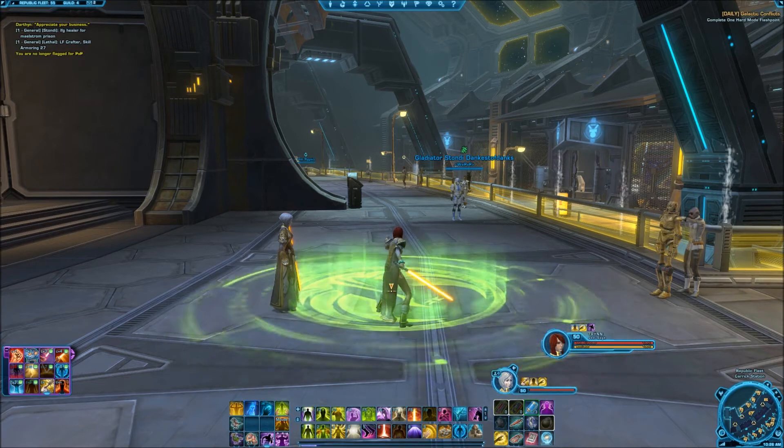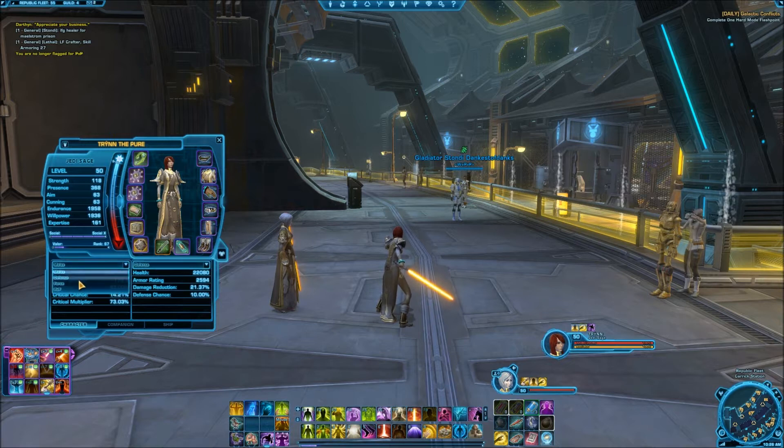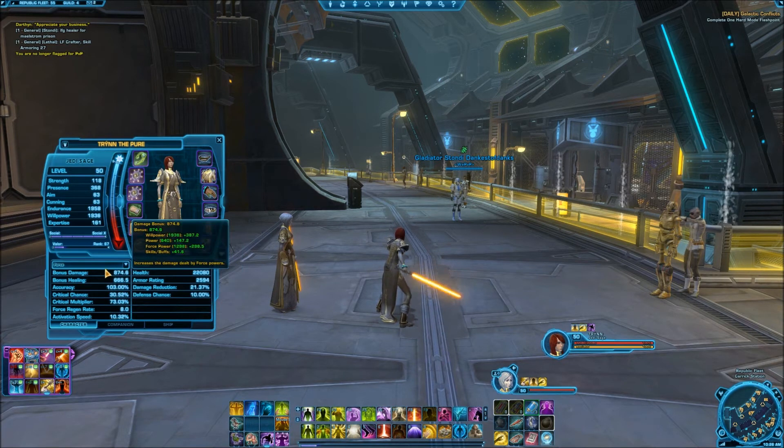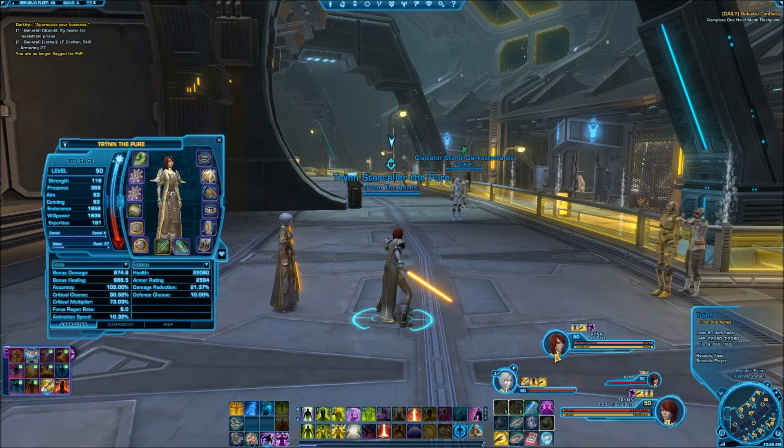Right now with all the gear that I have, buffed with my Willpower buff, I'm sitting at a bonus damage of 874 — that's with no stim buffs. And when I get the Trooper buff, I'm usually sitting around 23,000 — I think 23,070 or 23,050 or something like that.